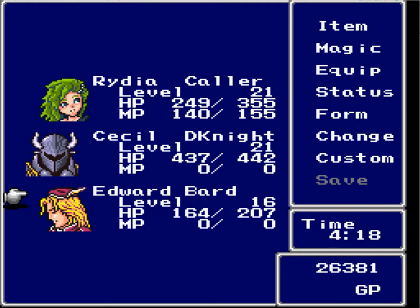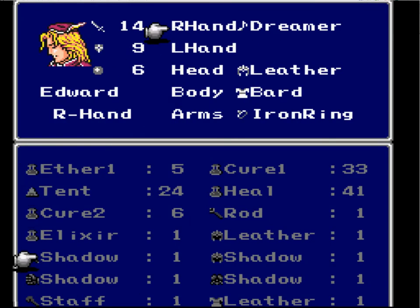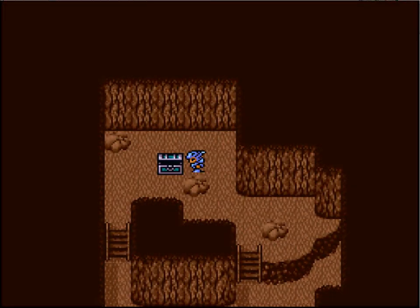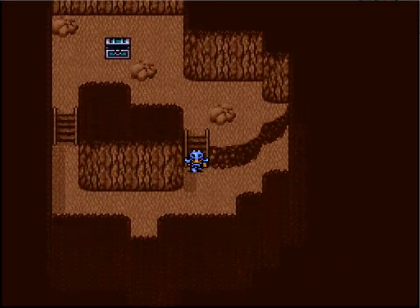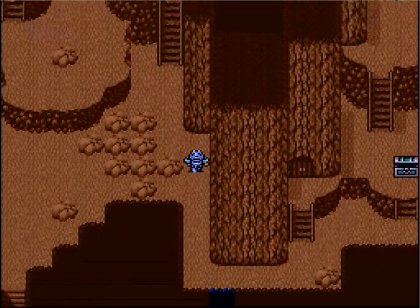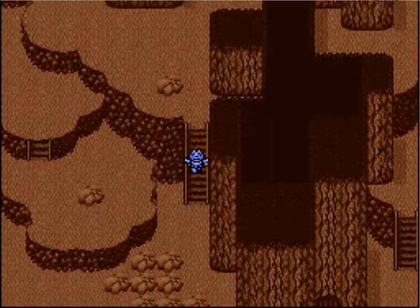And here we've got a charm harp. We will give that to Edward because he is a bard and he loves harps. I believe that item on hit can confuse the enemy. The one he had equipped currently had a chance to put the enemy to sleep on hit.